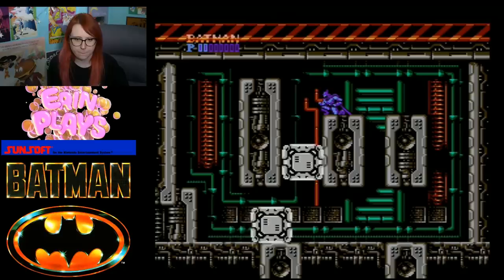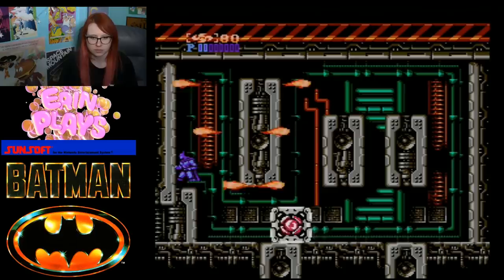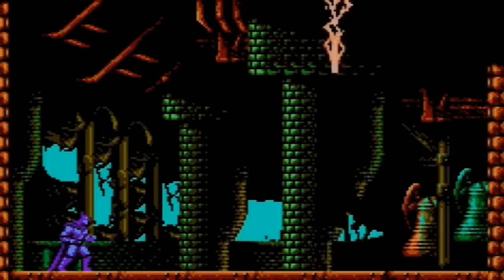After this you encounter the Electrocutioner, who jumps around and slams you with waves of electricity. Then you encounter two boxes that each want you dead. I found this boss interesting — not only because I have no idea what it's supposed to be, but I like the aspect of punching the crap out of the first box and then using weapons and dodging the second. It's just satisfying.